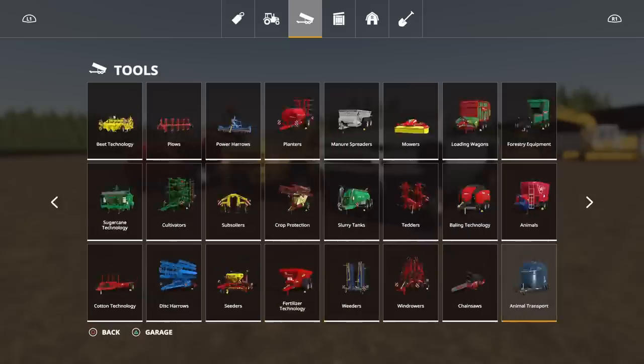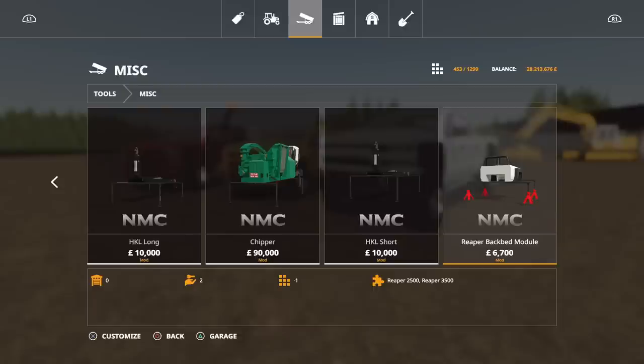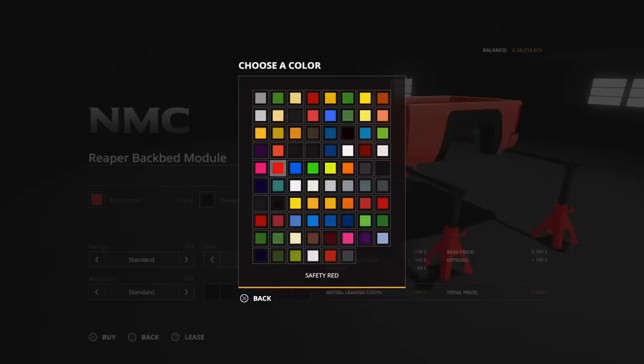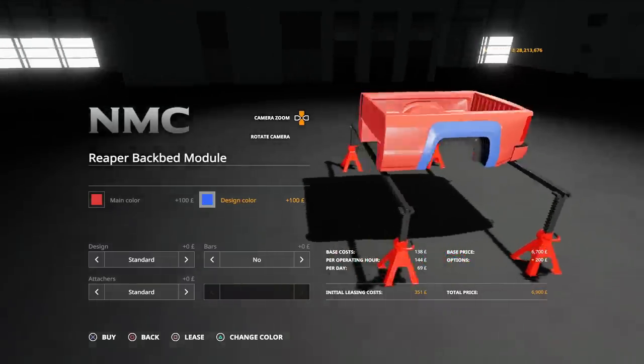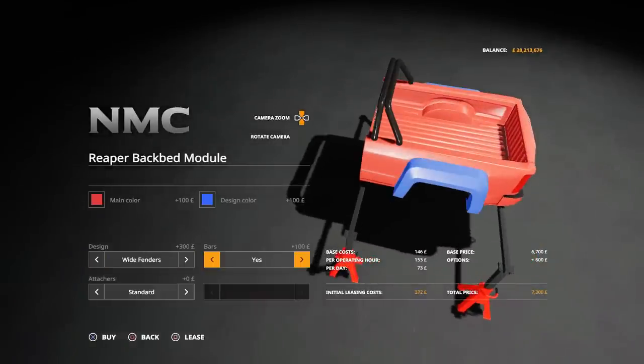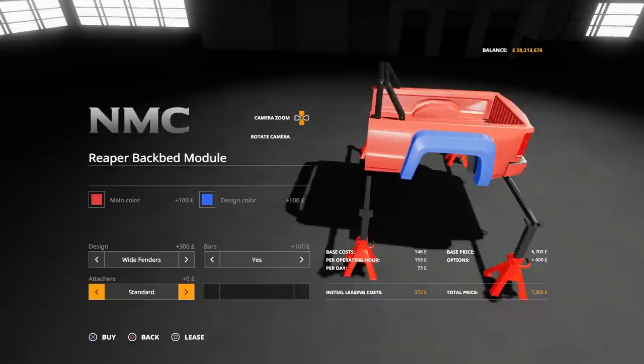As far as the back goes, if we go across to tools and miscellaneous, the Reaper back bed module is what comes with this particular pack. If you want a selection of other backs, there is the Skarok bed pack that was released the other day with some other ones available. This bed module: we can change the main colour to match up with your vehicle. Design colour changes the wheel arches. Options include: standard or wide fenders, bars yes or no, and attacher options — fifth wheel, ball hitch, or standard. The 2500 and 3500 beds don't have a fuel tank, but there is a fuel tank option as part of the Skarok bed pack.